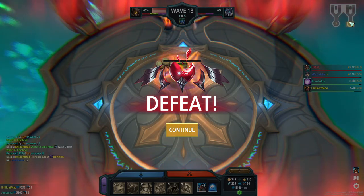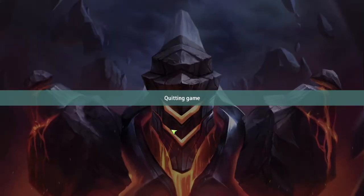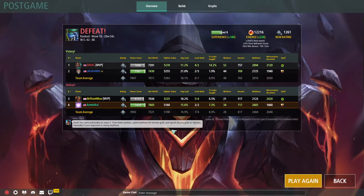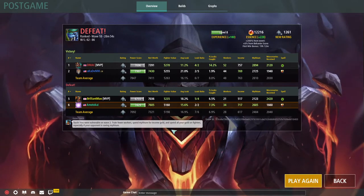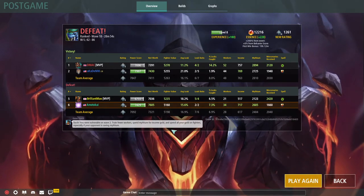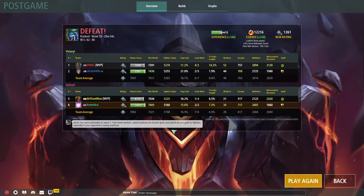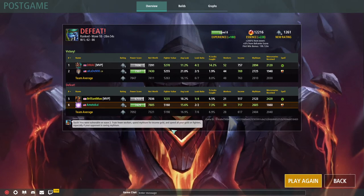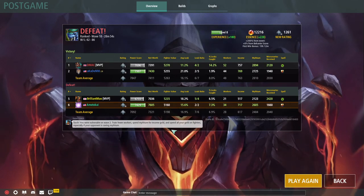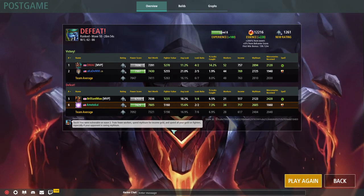Maybe grabbing all of those workers on wave 15 wasn't the best idea. But I fell behind just a little bit — I was around 300 down that game. But if you're in the green, grab workers. If you're down by 50 I would say you always want to be up, but it's okay to be down. Because you also got to think about your bonus damage and your resistances, which help out the unit even more. If you're 50 down you have a really, really high chance of still clearing your wave. So grab workers.